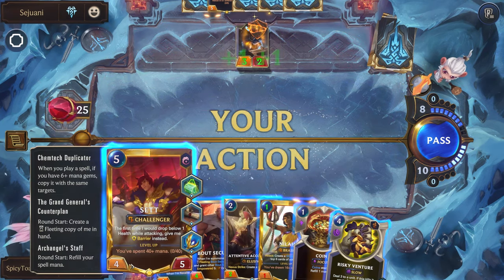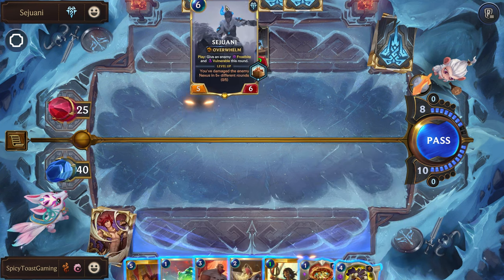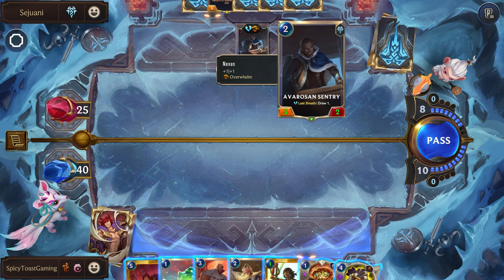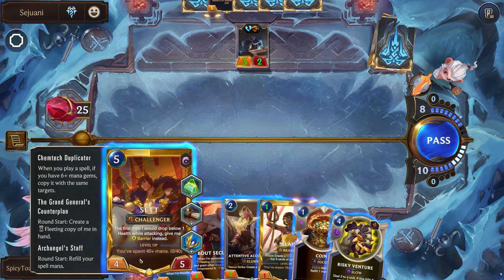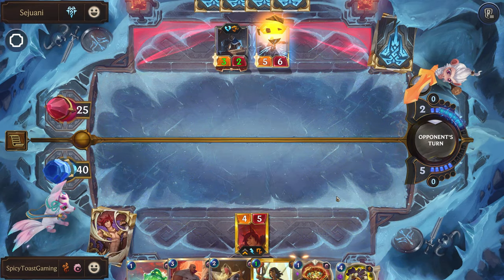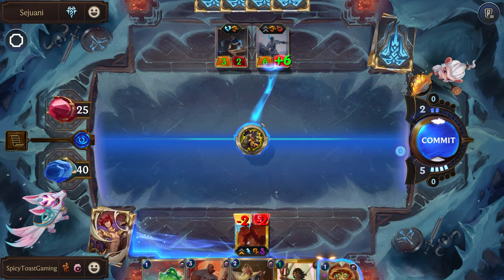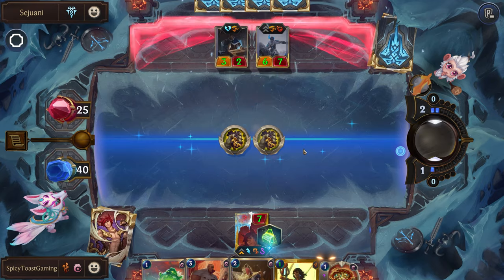That is six. This deals three damage, so even if they play Sejuani we would be able to kill it. The one issue is that even if they attack with their sentry, they'd be able to damage our unit, which would kill him. Although we could just try to go a little crazy and end this round. That's going to deal seven each. I think let's still go for it.